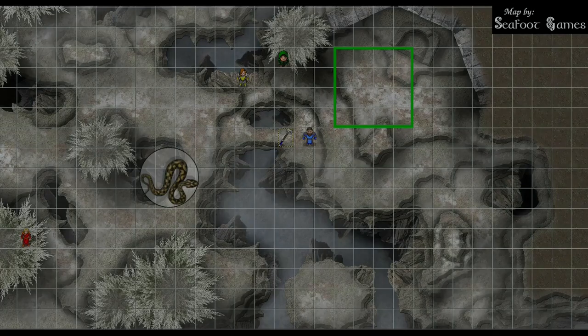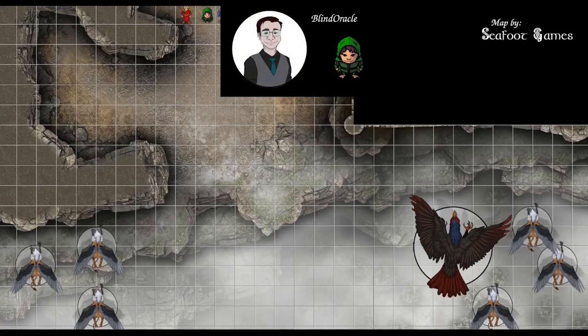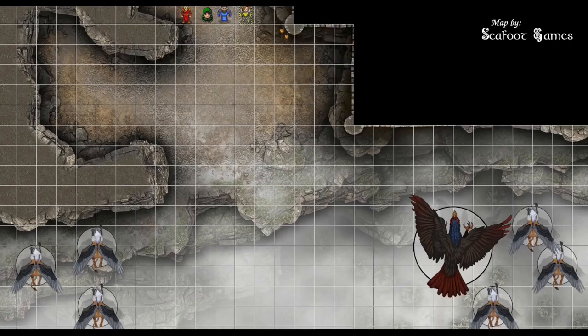Hit points, abilities, spells, items in hand: Rogue with plus 1 short bow and plus 1 arrows, Instrument of the Bards on back. 139 out of 139 hit points. Wizard at 112 hit points, Wand of the War Mage plus 2, 1 charge on the Wand of Magic Missiles, 4 first, 2 second, 1 third, 2 fourth, 1 fifth. Fighter at 93 hit points, greataxe. Cleric at 19 hit points, warhammer and shield plus 2, 4 level 1, 3 level 3, 2 level 4, 2 level 5, 1 level 7 remaining, both charges of channel divinity.